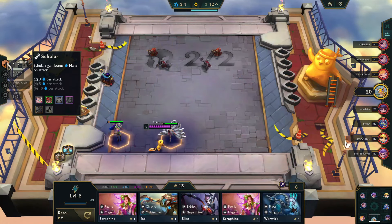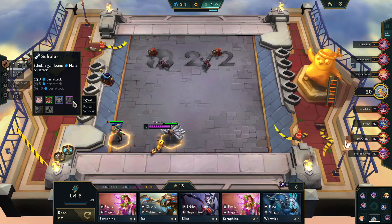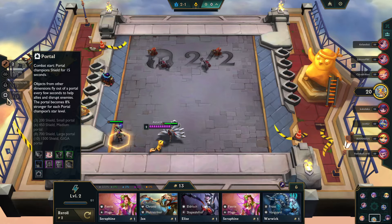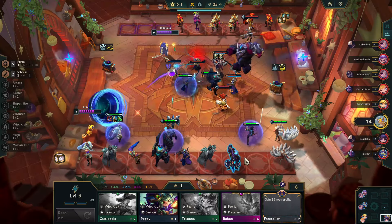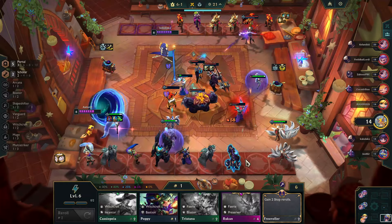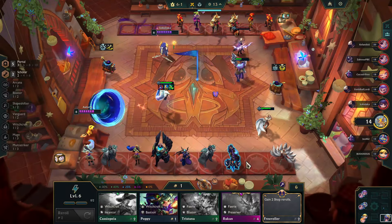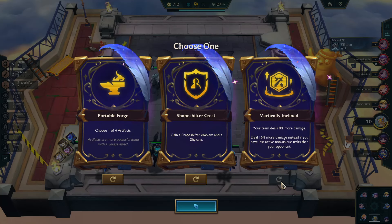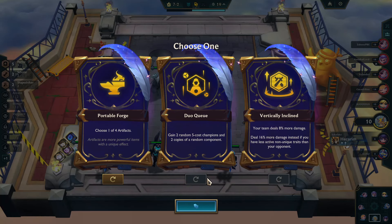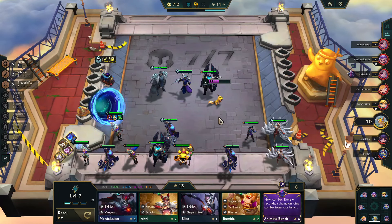This next build works really well in Hyper Roll because you can get all the elements together, and it is Portal/Scholar. You can get to eight Portal and four Scholars in Stage 10 since Zoe and Ryze are both Portals and Scholars. There is a new augment this season called Vertically Inclined, which is fantastic for this build because in the end you're only going to have two traits, whereas a lot of other builds tick many traits. With just Portal and Scholar, you're going to be doing 16% additional damage to the majority of teams.